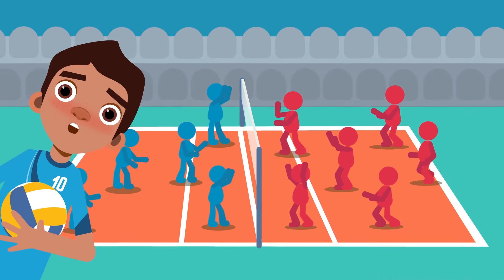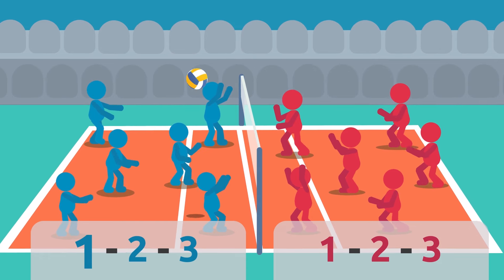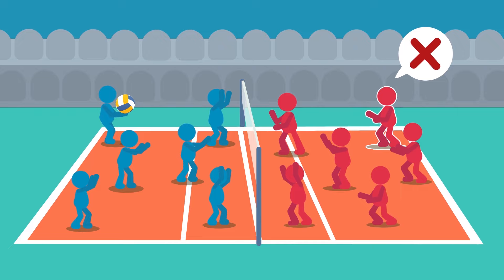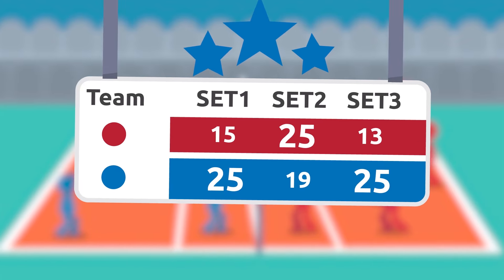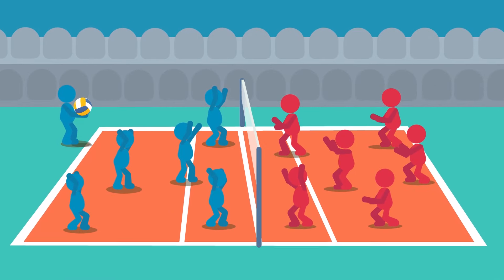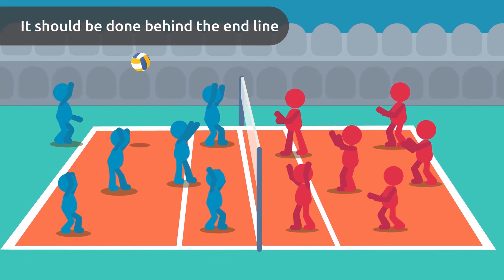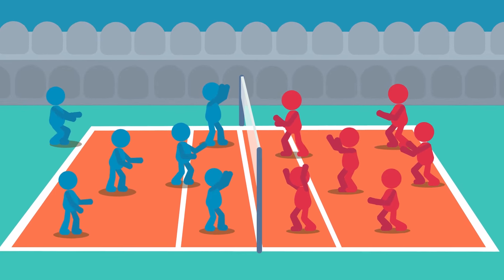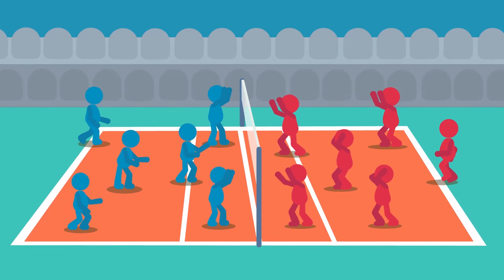Do you want to know more volleyball rules? Players must hit the ball three times before passing it to the opponent's court. The same player should not hit the ball twice in a row. Teams play three sets to 25 points and should have a two-point advantage over the opponent. To start the game, the first serve should be done behind the end line on the team's court. The serve must cross to the opponent's court over the net. If the team that serves the ball scores a point, they will serve again. But if the team that serves the ball loses the point, they can't serve again. The opponent's team will get a chance to serve the ball.